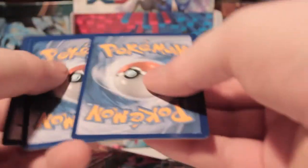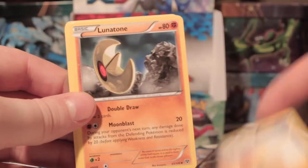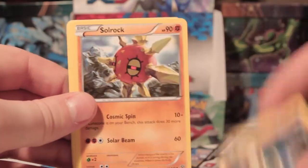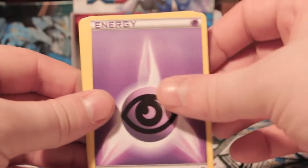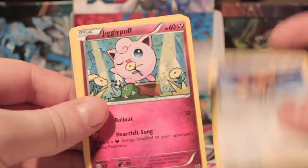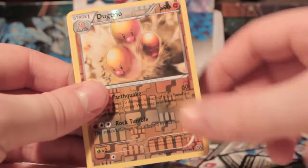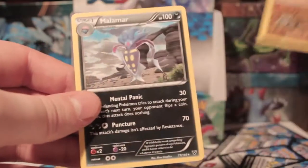Three chains. So we've got Professor's Letter, Lunatone, Solrock, Spritzee, Psychic Energy, Staryu, Doduo, Jigglypuff, Dugtrio — which is another rare reverse, all the rare reverses — and another crap Malamar.